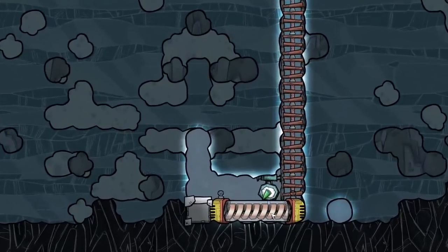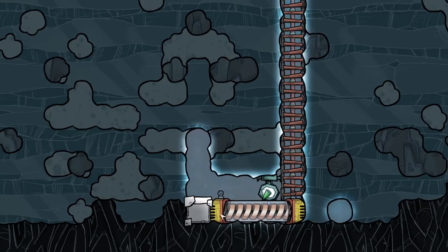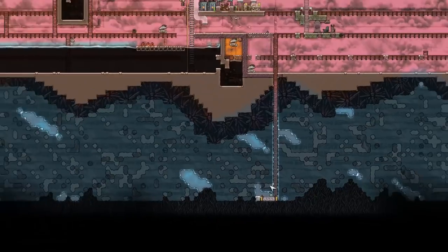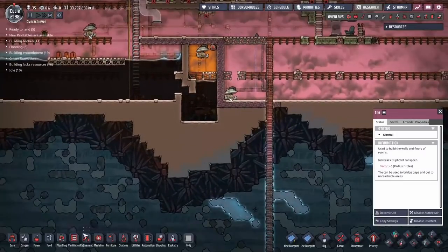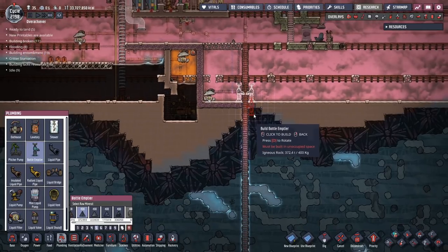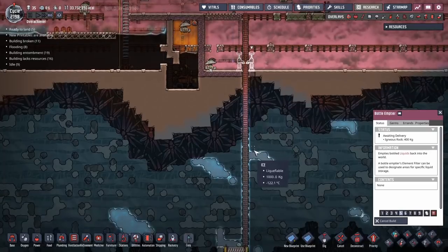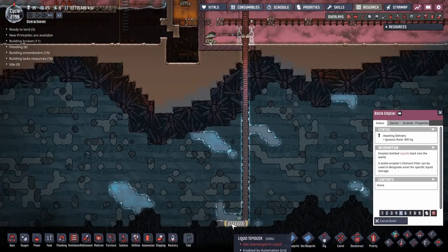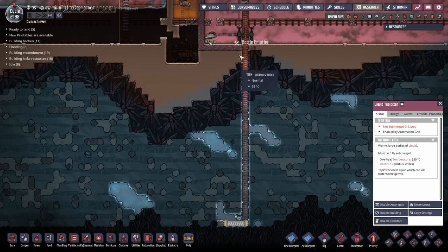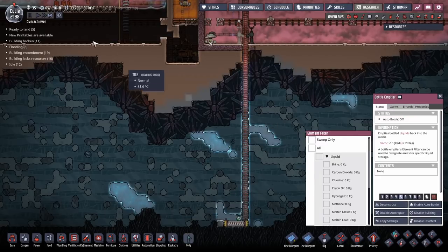I made myself a rule: I'm only allowed to fit in the tepidizer and what it took me to get it in. I dug up one extra brick by accident, but we've got a tepidizer down here and we're going to melt the entire biome. This could take a little bit of time, but that's what fast forward is for. The only problem is we've got no liquid to put down there yet, but we can fix that. Let's say it's cycle 2200 — let's see how long it takes to melt everything.